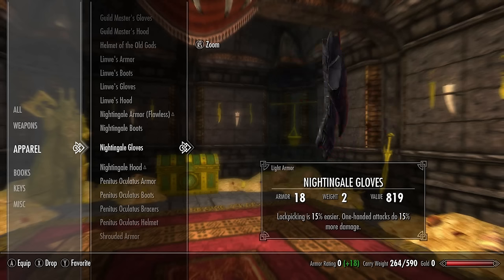Second and lastly we have the Locket of Saint Jiub. This has a base armor rating of 5, carrying capacity is increased by 50 points, and stamina is increased by 50 points. In my opinion this is better than the Amulet of Articulation purely because of the enchantment — even though it gives slightly less armor, I find the enchantment much more powerful.